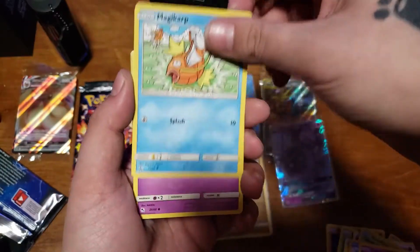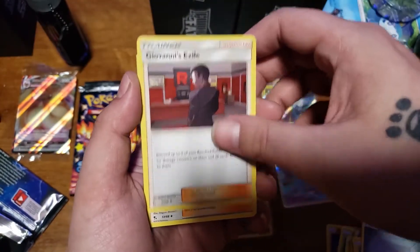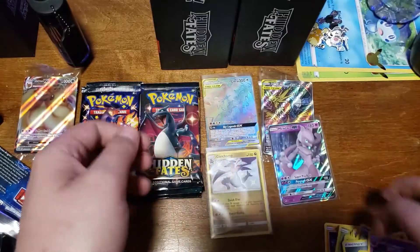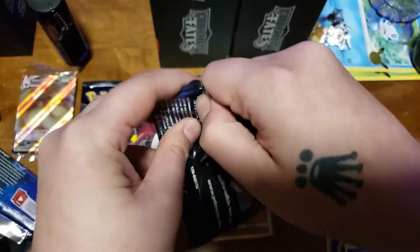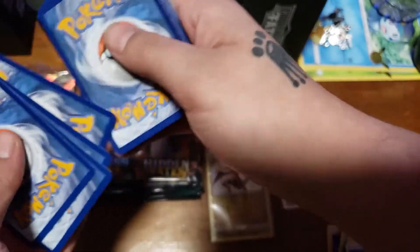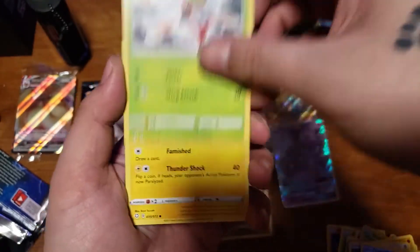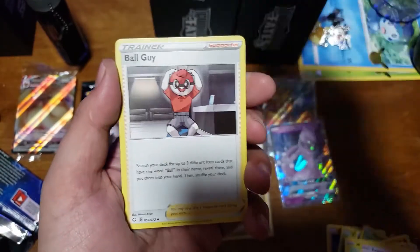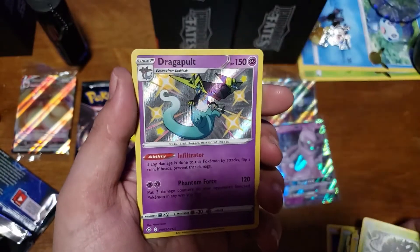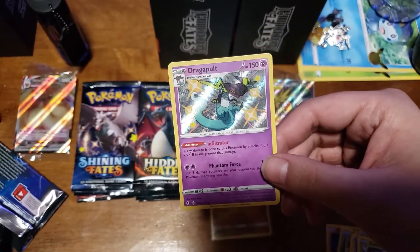That's just for me though — maybe I'm just getting bad ones, you never know. Clefairy, Magikarp, Ekans, Voltorb, Geodude, Metal Energy, Giovanni's Exile, Brock's Grit, Koga's Trap, Weezing, and a Pikachu for the reverse holo. Shiny Fates better give us something right now or I'm going to just call it early. Cufant, Turtwig, Yamper, Morpeko, Eevee, Fire Energy, Ball Guy, Towel Tool, Thwackey, Zarude, and a Dragapult — pretty sure we already have this one.